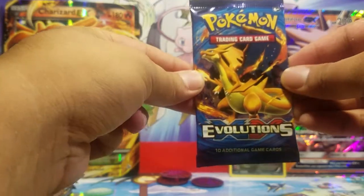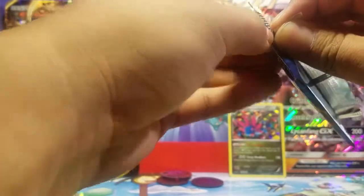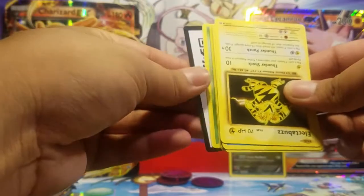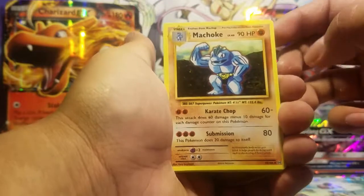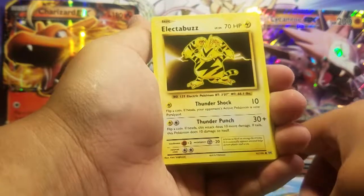Here we go. Forgive me if I take forever on Evolutions — they are really hard to open as you can see. I always have to do this. You get to see an Electabuzz first. Here is your free code card for Evolutions. Let us see what we can get out of this. Starting off with Machoke, Caterpie, Kakuna, Electabuzz.